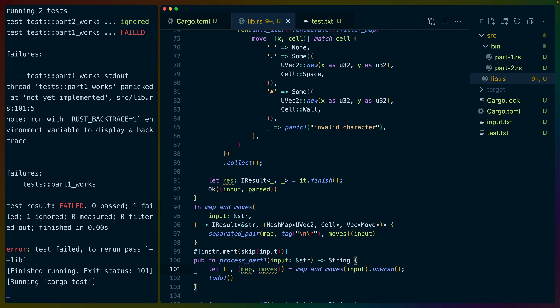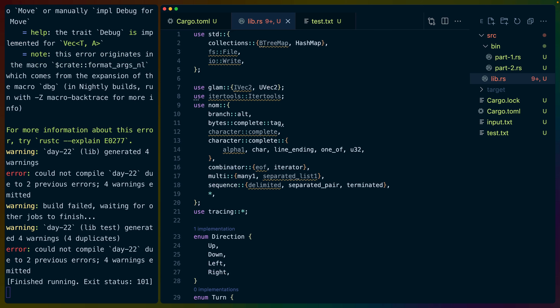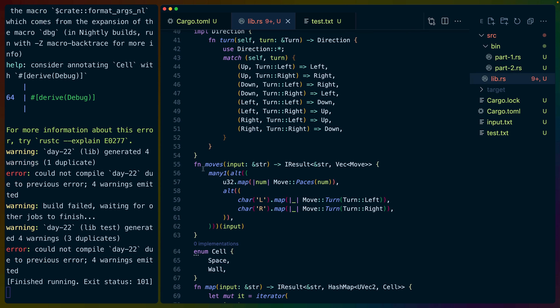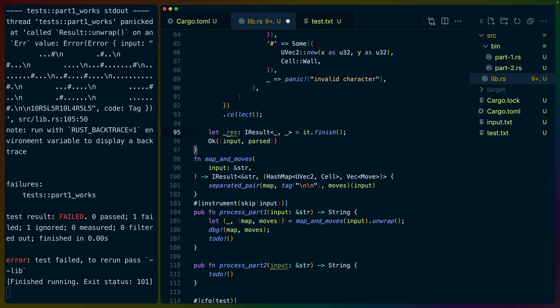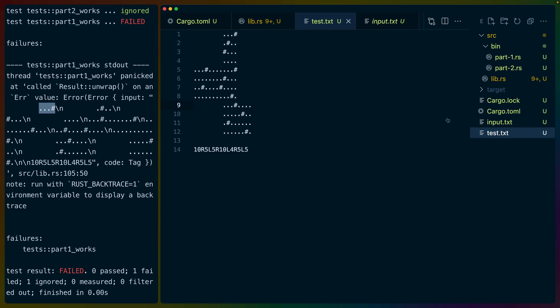If we do let underscore map and moves, unwrap it, and debug map and moves — I didn't put derive on any of these. With that on everything we're going to use. We mark that we aren't using this result. We are currently tripping up on whitespace. It looks like we're failing on the first one — dot, dot, dot, hash is the first row.